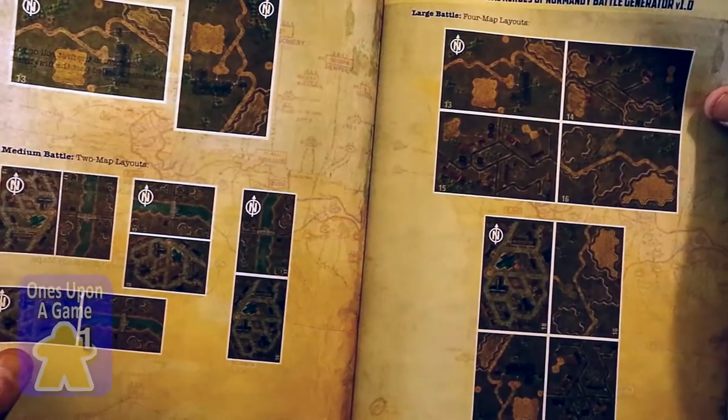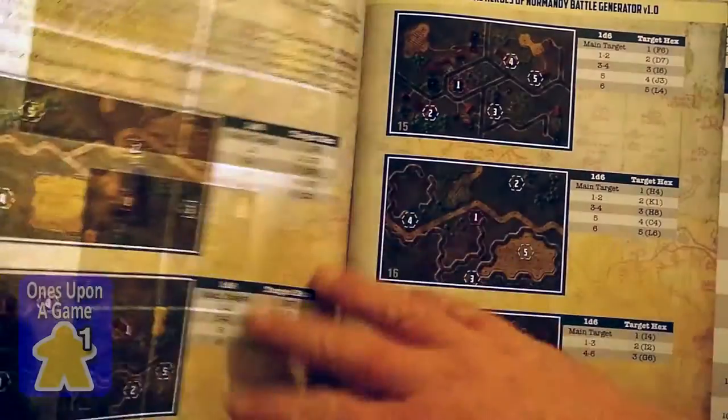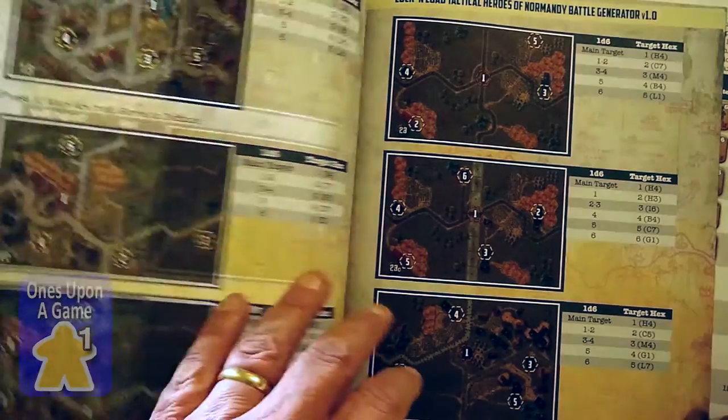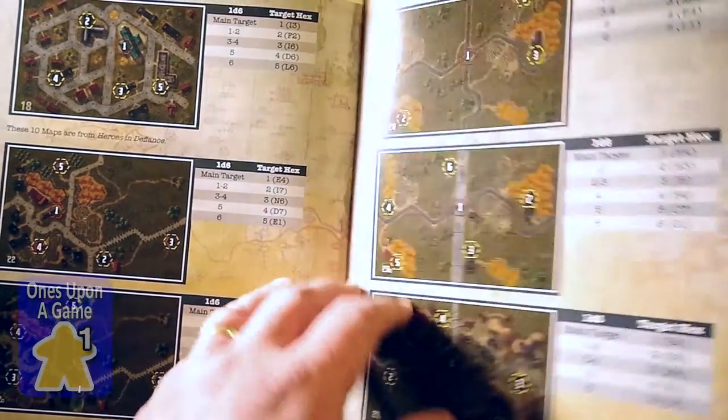Small battles, medium battles, large battles. Single map, two map, four map. Most of this is available online for print and play — you can print this manual out yourself, I believe, though I haven't looked at that.